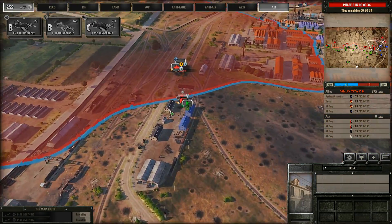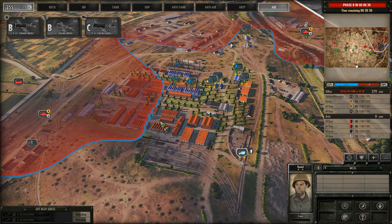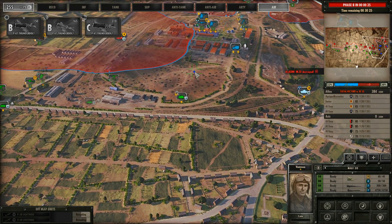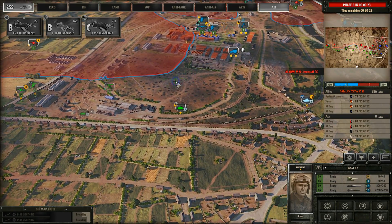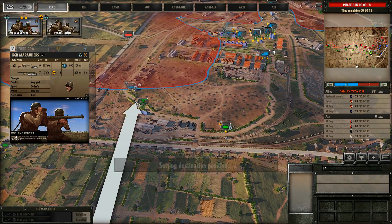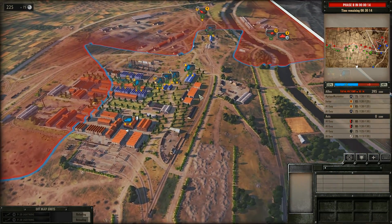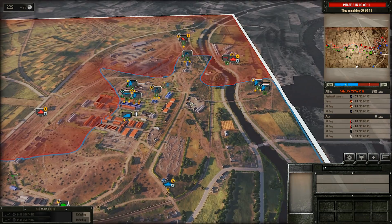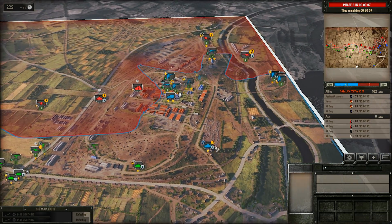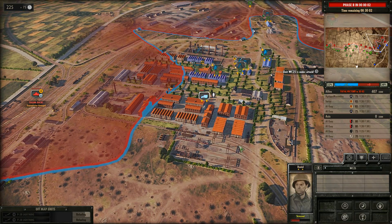Oh no — it did. I wasn't paying attention. I can at least get — my unit gets blown up as well, so I need some reinforcements there. Hold on, I'm bringing in a tank to help — M481 on the way. Let's get some Reki up here. I'll bring forward some more Marauders. We are winning right now as far as I know — yeah, slightly. We still have the advantage territory-wise, so as long as we hold that we should be fine.